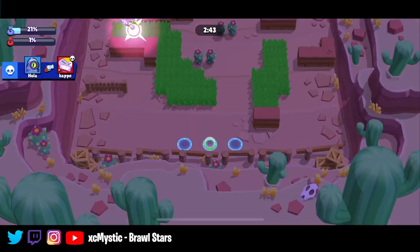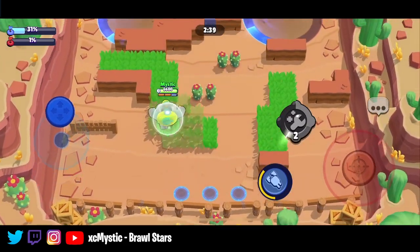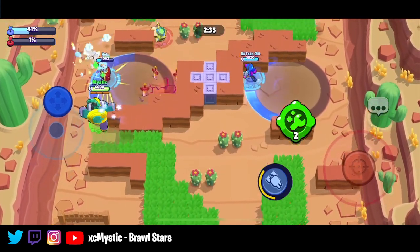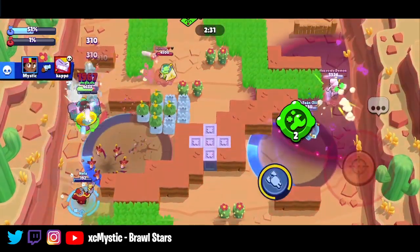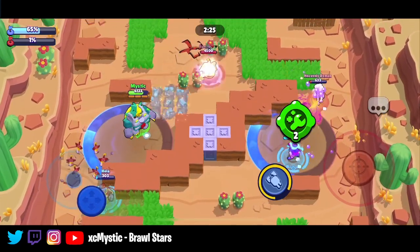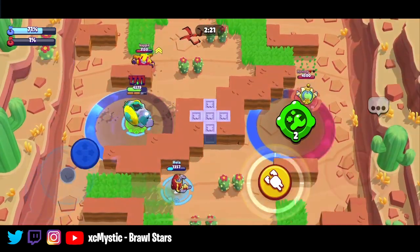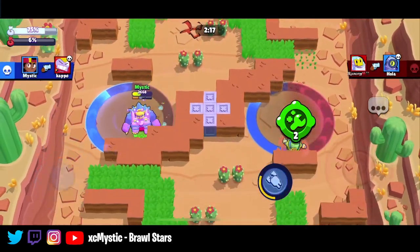If Rico just bounces, he can take out Surge. I'm going to come and help him control that. Shelly's controlling on the right too against MZ — this is good. Going to try and find my ult here, we're pretty close. I'm just going to dodge Sprout shots and heal up. I would pop a gadget, but there's no need. I'm going to be able to hit Surge here and take them out. And there we go.